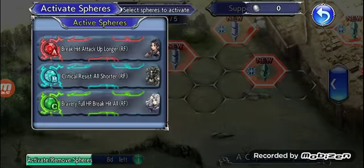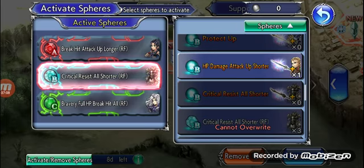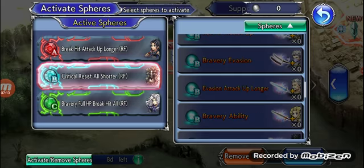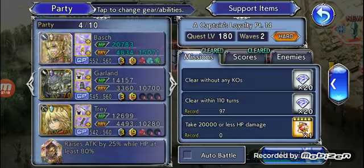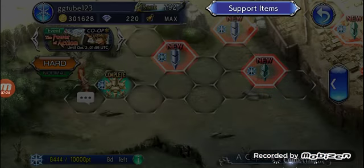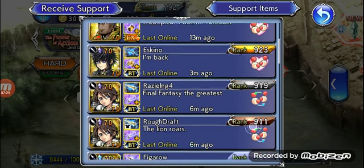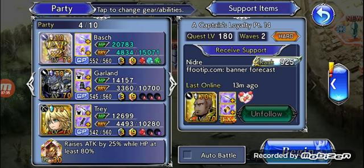For spheres, A and C slots — A is very flexible. For C, I would say the best ones will be Celeste, Zack, himself, and Gibran. And Snow's would be the best. The rest of them are definitely not favorable. So this is what my team's looking like: it's Bosch, Garland, and Trey. We're not bringing a healer mainly because we don't need to at all. And we are going to bring a Leo friend. Let's get into it.